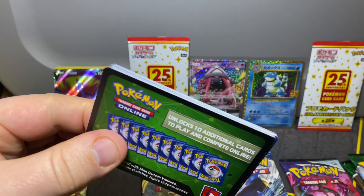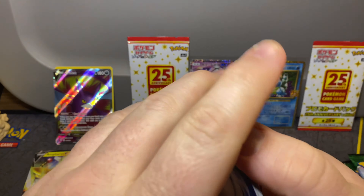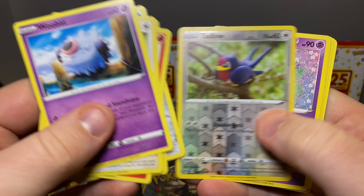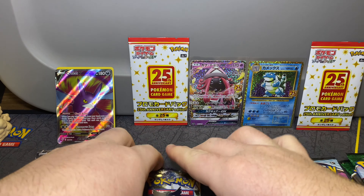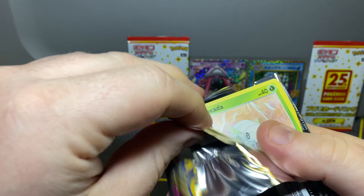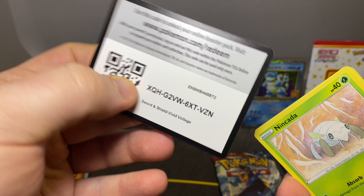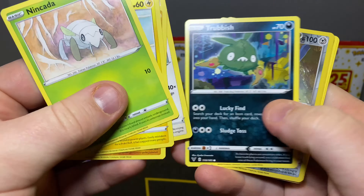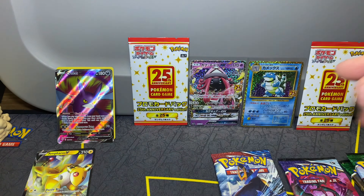That's a green. Maybe we get amazing rares — probably not. Charmander, it's a great card, but no amazing rares. Alright, last pack of Vivid Voltage guys. There's the code card for you guys, it's green. Not doing so good on the pulls today.